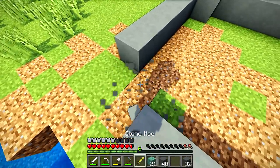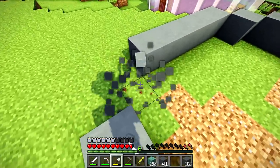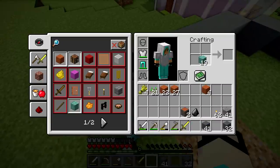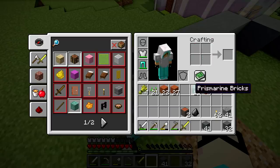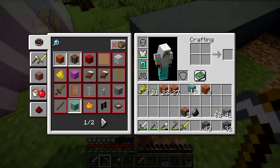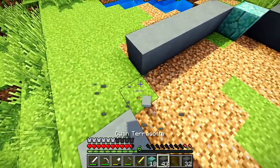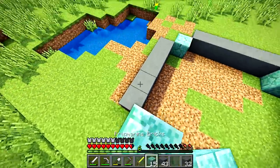I want to make these blocks into prismarine. Can you make prismarine stairs or something? I don't think so. I feel like you can maybe smelt it and it gives you something. I really don't know. But I wanted to do this just to sort of fancy it up a little bit.